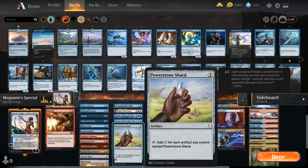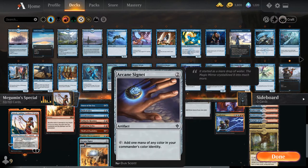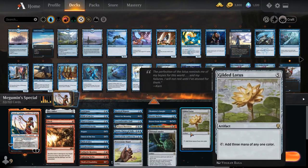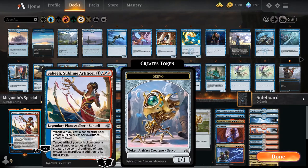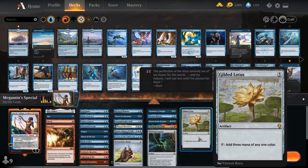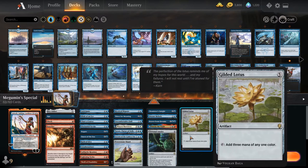As for the mana rocks, we have four mana rocks. The reason we chose these four is that they are the most efficient at two mana producing one mana instantly. Powerstone Shard and Gilded Lotus are really good targets to copy with Saheeli, because even when you don't have any Servos on the field, when you play Gilded Lotus you create a Servo, and even though the Servo has summoning sickness, when you turn it into an artifact — non-creature artifacts do not have summoning sickness — so you can tap it immediately.